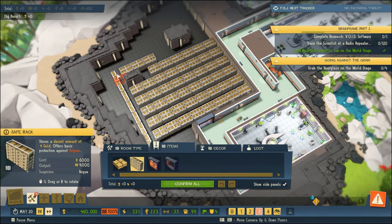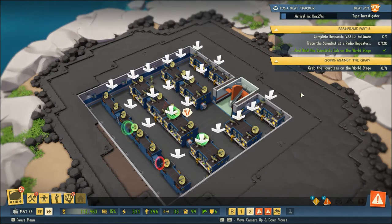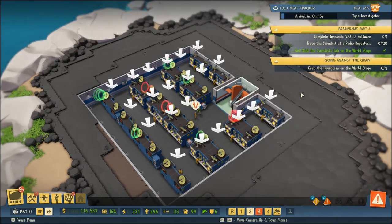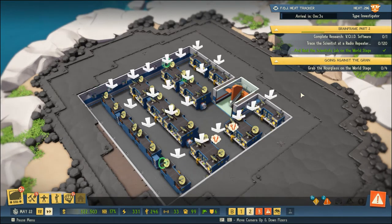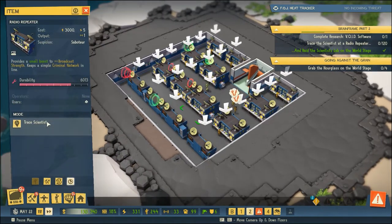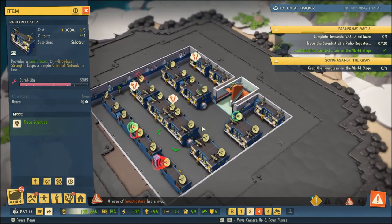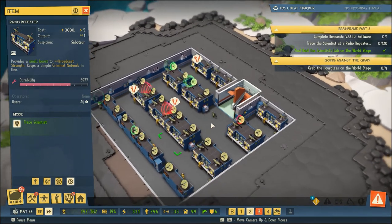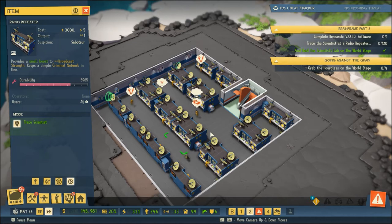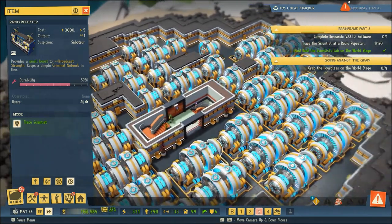I didn't find any indication that we've got the Forces of Justice in the base, but I did go down to the lower level and I forgot I have this little communications room. This has some of our older equipment which I guess we're supposed to use to do our Brain Frame Part Two research. So we're going to trace the scientist and a radio repeater - I had gotten rid of all the radio repeaters I thought, but I forgot I had this little communications room downstairs.